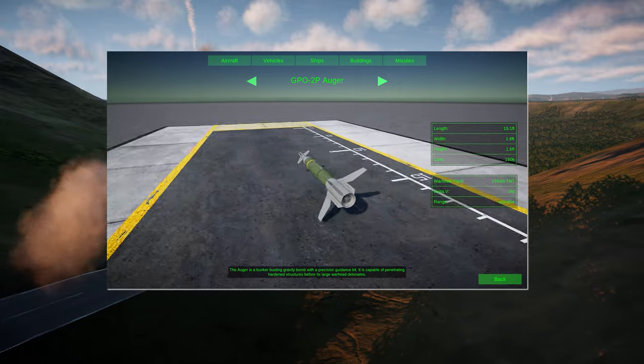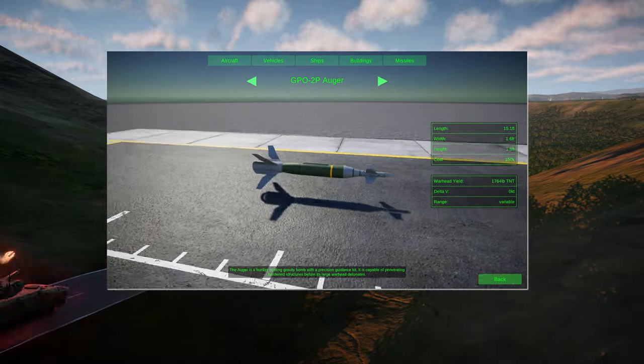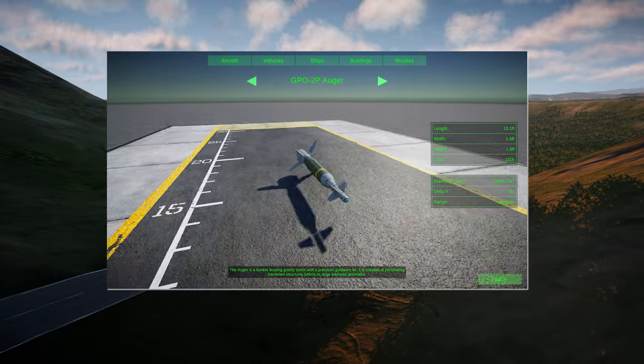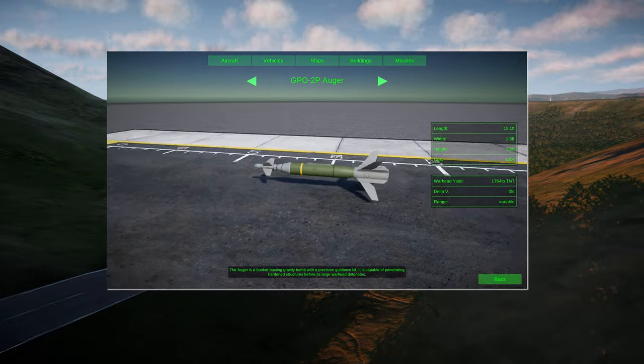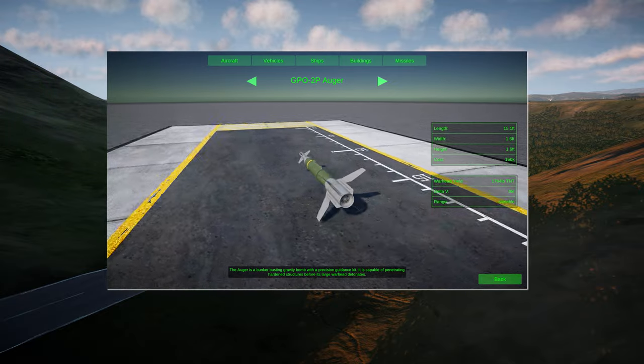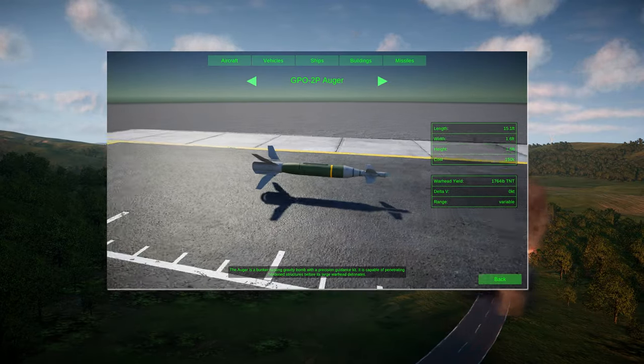Next up is the GPO-2P Auger. The Auger is a bunker-busting precision guided bomb that comes with a whopping 1,764 pounds of TNT in its warhead. It's specifically designed to penetrate hardened structures and then explode them from the inside out.